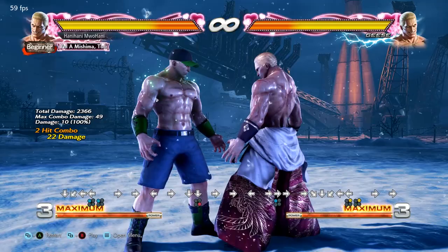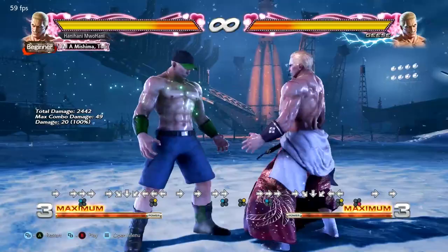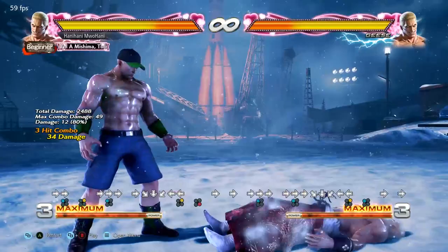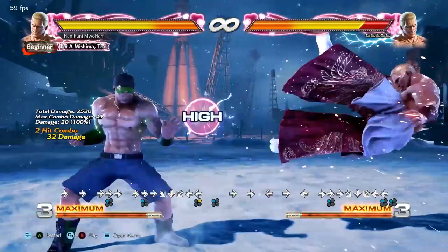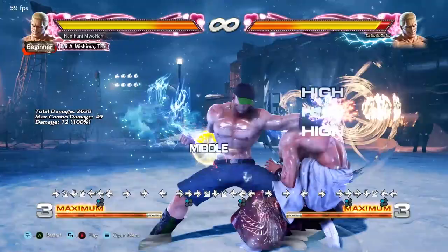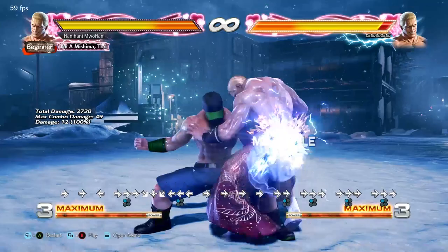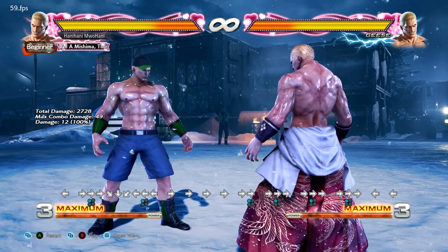You shouldn't get confused - forward one quarter circle back two goes into that move, but then he also has forward one quarter circle back one, which is just a push back - but that's a high as well, so you can duck it. So yeah, don't worry about it. You can just duck and punish. Just remember: forward one, then duck. That takes away a lot of Geese's pressure tools.